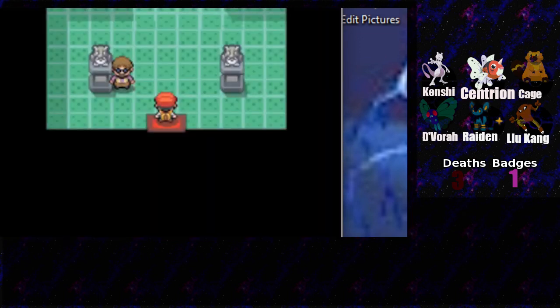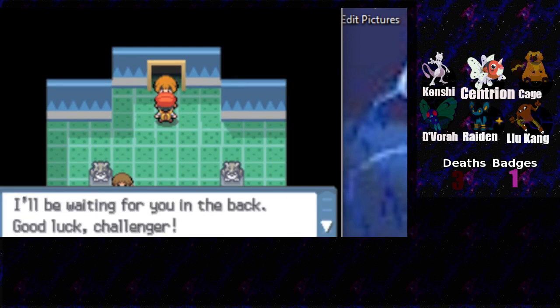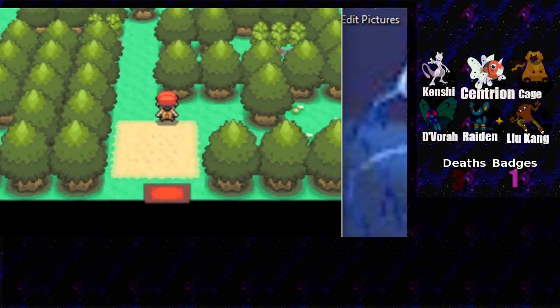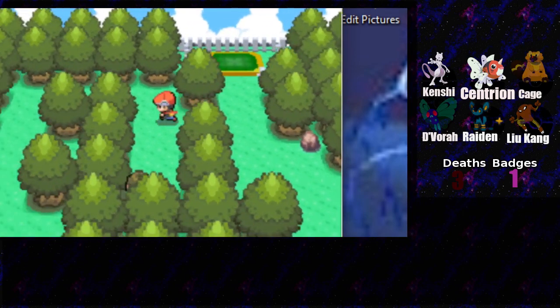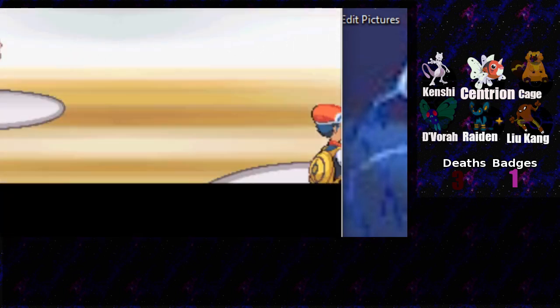Once we get cut, we can go to the old chateau and get an encounter there, see if there's one worth our time. They changed this gym in Platinum to that weird clock thing - in Diamond you just find the trainers. The first trainer is always on the left side. We have Luke Kang up front to try to get him a couple levels - he's got a lot of offensive power.